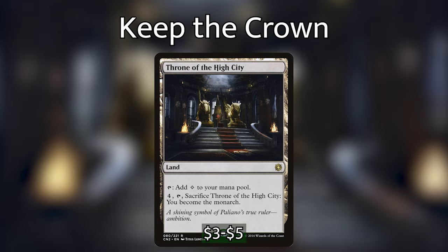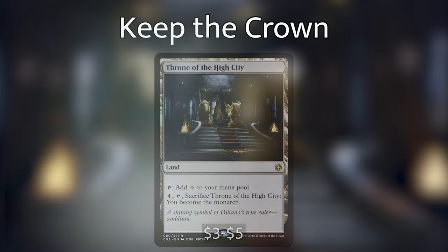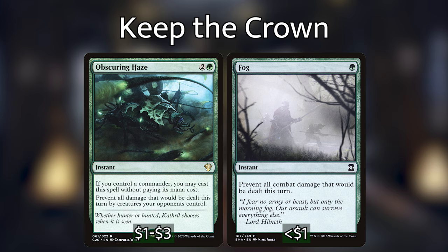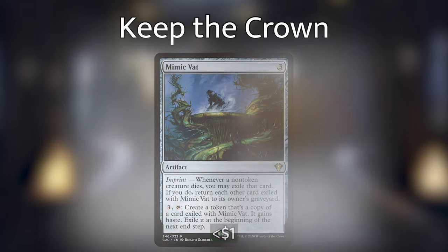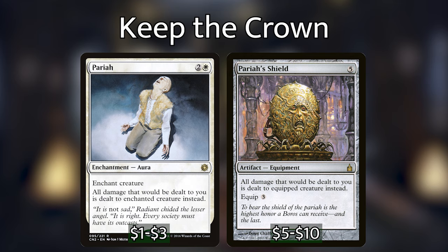Becoming and staying the monarch is going to make you a huge target because other players are going to be enticed by that extra card draw and will definitely be attacking you. So I suggest running extra cards to help you keep the crown after your creatures have stolen it back. Throne of the High City is a pricey but quick maneuver for getting monarch back if you lose it. Obscuring Haze and Fog can come out of nowhere to prevent an opponent from taking what's rightfully yours. Mimic Vat can be used to imprint cards like Palace Jailer when they die, then creates tokens that are copies of whatever it imprinted — guaranteeing that at least once per turn cycle you can become the monarch at instant speed. Pariah and Pariah's Shield redirect all damage dealt to you to the enchanted or equipped creature — 99% of the time Jared — ensuring you never lose the monarch due to combat damage, while also buffing Jared.